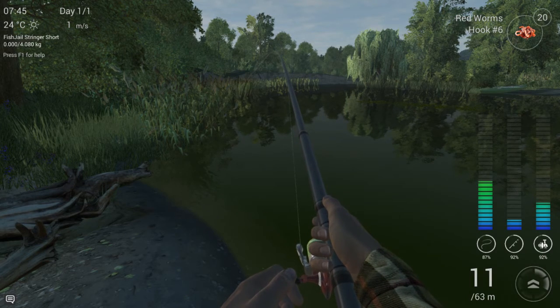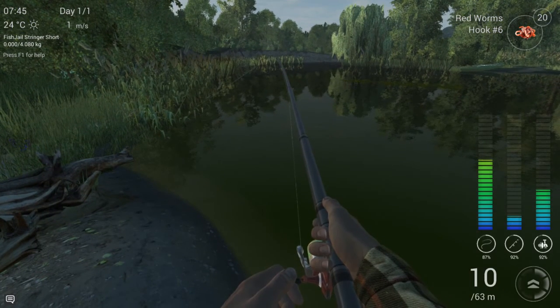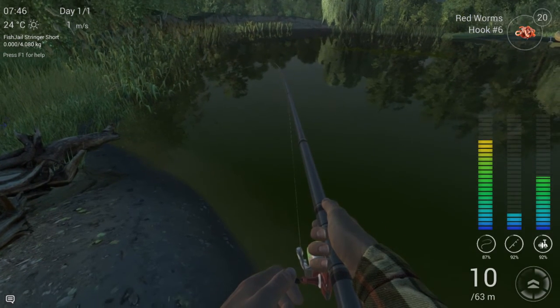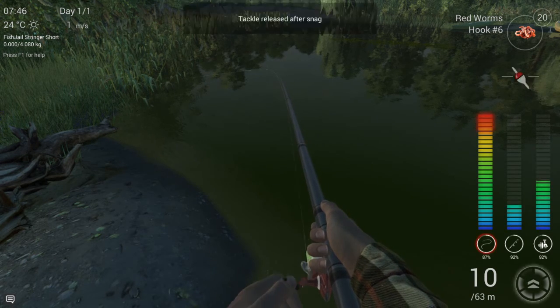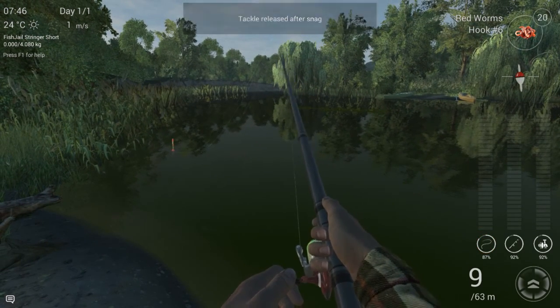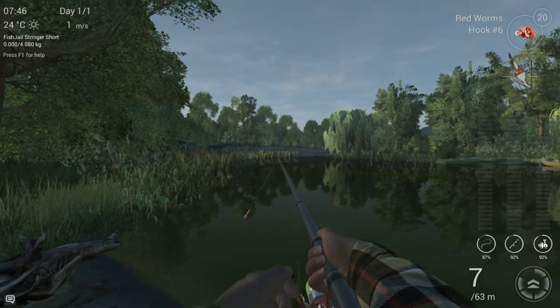We press the plus button to add one more drag to our reel, then tap the left mouse button once more — still won't give way. We add another drag — nope, still no luck. Going to lower the rod just a little, then press the left mouse button once more, and hopefully — yeah, there we go! Our tackle is released after the snag and we can go on fishing happily.